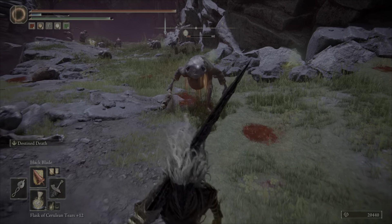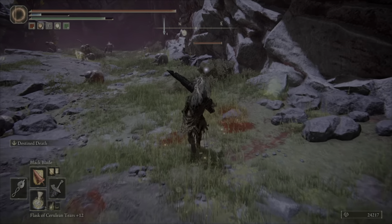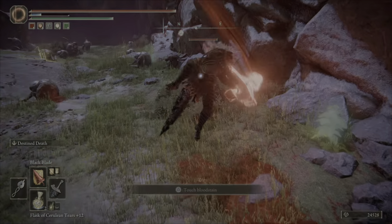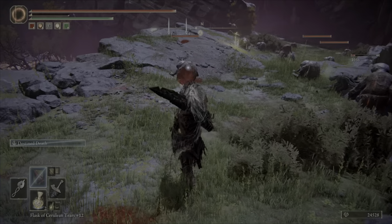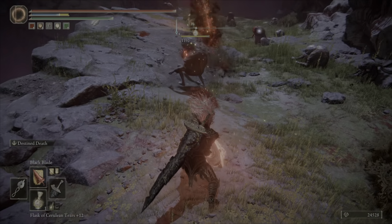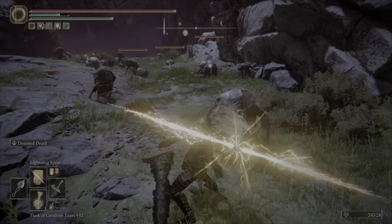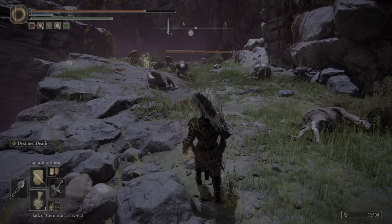Now, alternatively, you could use a different type of seal and a different weapon type — like the Dragon Cult seal, for the dragon spells. But honestly, I think just carry on going with the whole Maliketh build style. I've really enjoyed using this.